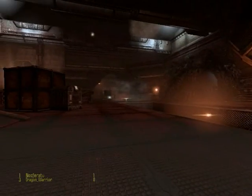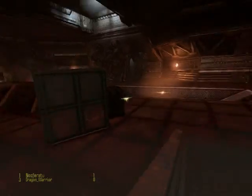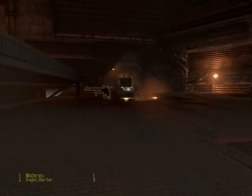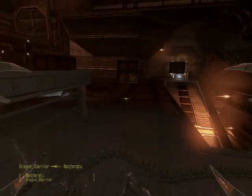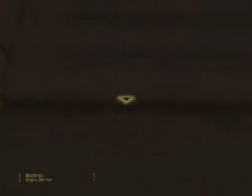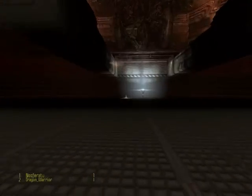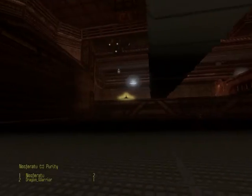Two basic attacks: the light and the heavy. The light is your claws, the heavy is your tail. Sorry, Nosferatu. Very nice. But that's just a little preview of what we can do. Nosferatu, meet me up on the rooftop, and we'll show our guests here what the secret attacks are and everything like that.